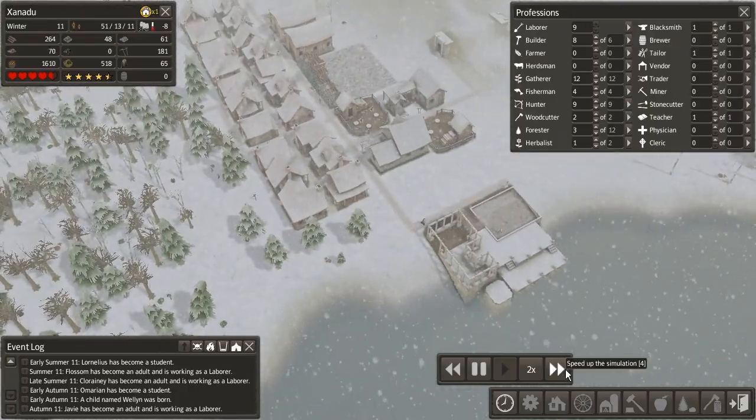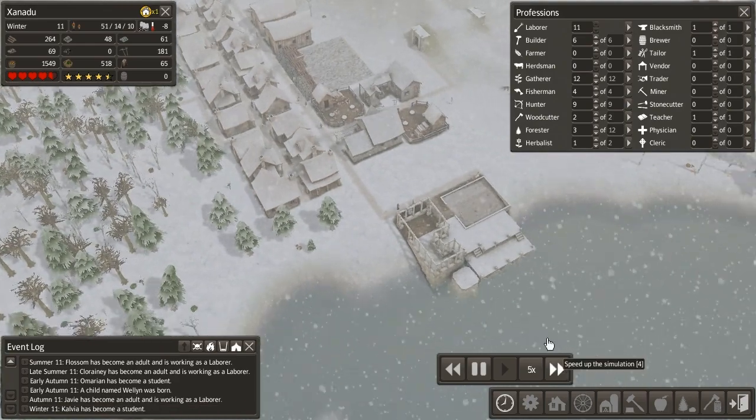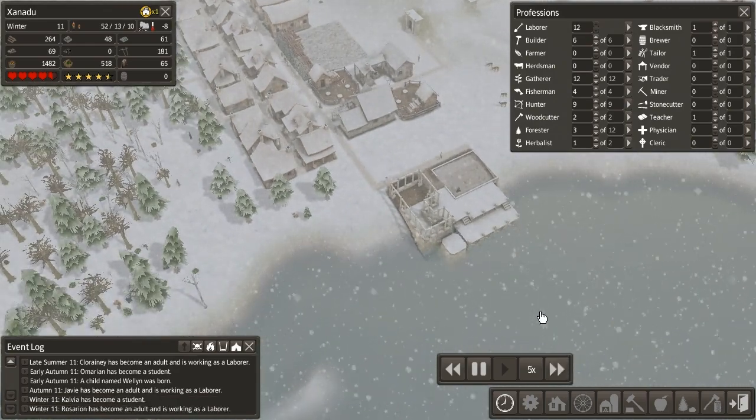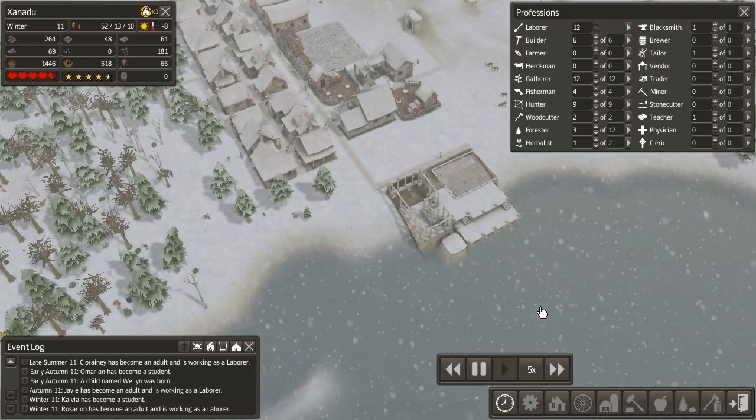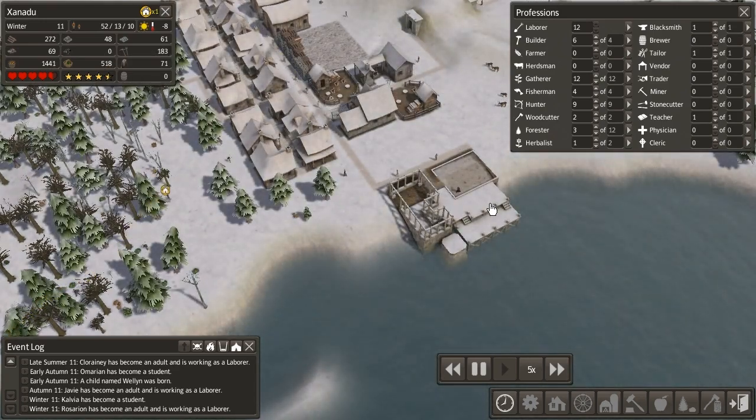Getting fish leather seems like a very strange thing. Either way, we're going to drop down some of our builders to laborers, since we don't need that many anymore, and let people produce a little bit more. Hopefully, by the time we're done finishing our trader's hut, we'll be able to move some of these herbs over there, because we have a whole ton of them — we don't need that many. We'll drop down probably by 400 herbs.